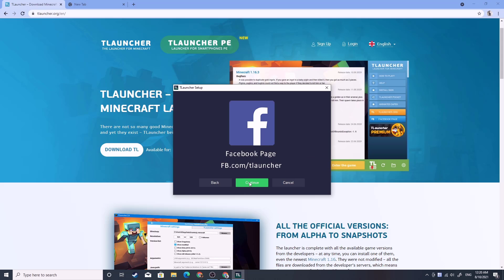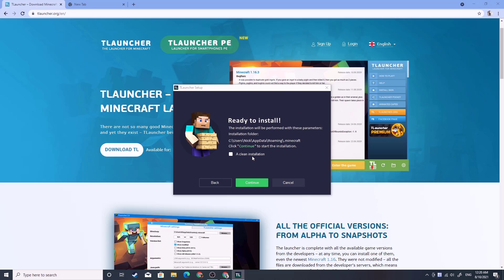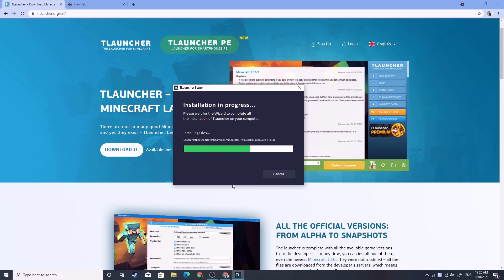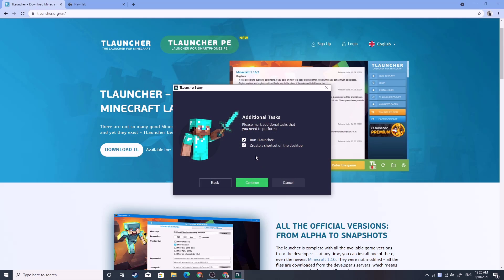Now I will click on continue to install the app — continue, and continue, and then you just gotta click on continue. Then you will wait for the app to finish the installation process, and then you will click on continue to run the app. And that's it, your installation has been completed.